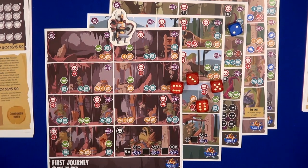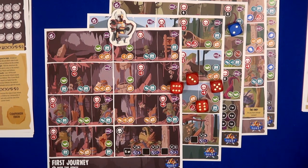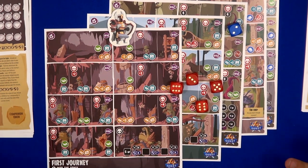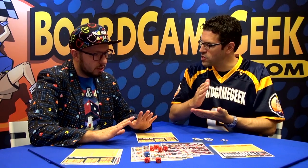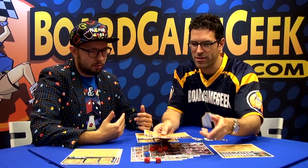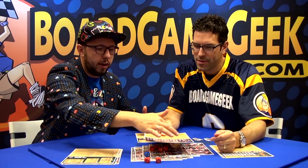What happens when you run out of dice? You need to rest, and then you can reroll all your dice. In most cases, you will die before you reach the end — that's how it ends, when your health goes to zero. That's tracked on the character card here. This shows your strength, your defense, and your health.